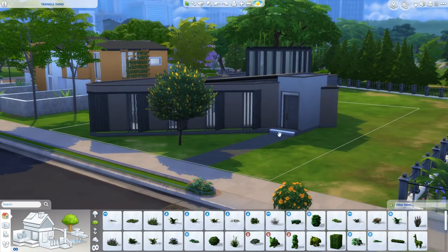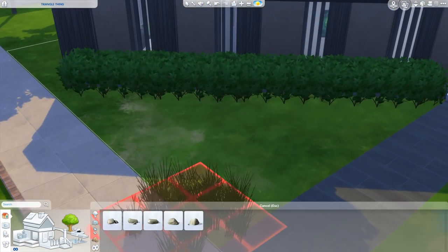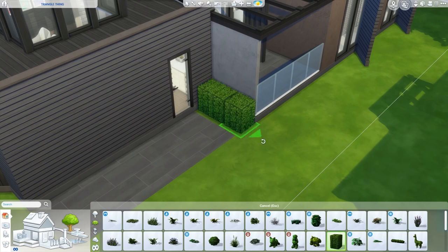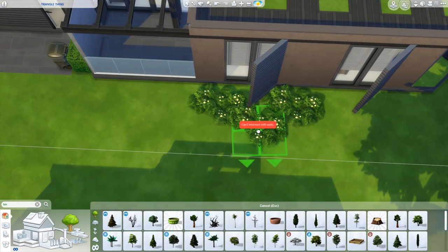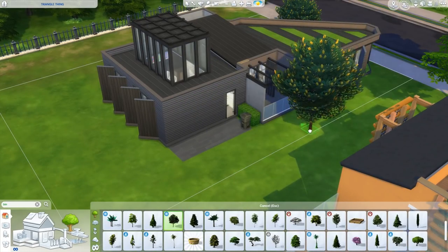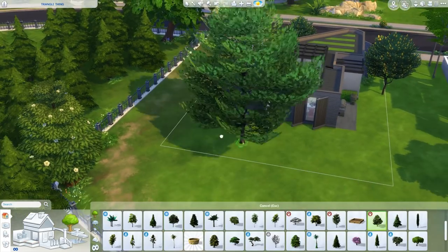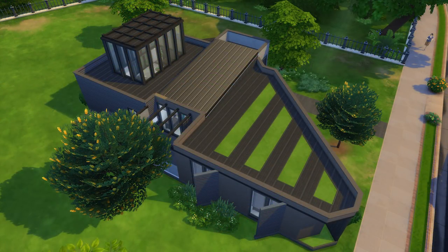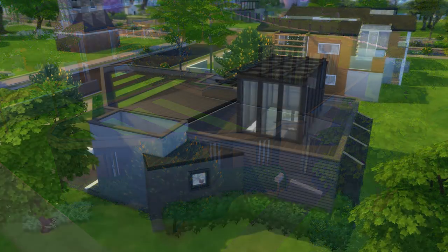Then I decided to just do some simple landscaping. I almost felt like it didn't need a whole lot — it's a very clean-looking building, but it also looked really blank with nothing. So I decided to put a few things here and there. There's actually not much out the back either — just a simple side area with a barbecue, a couple of trees. This is on a 20 by 30 lot, so anything bigger would fit just fine, but I think this is the smallest lot it would probably fit on.